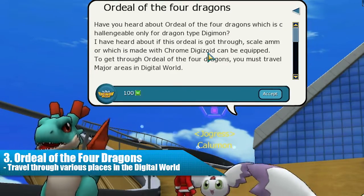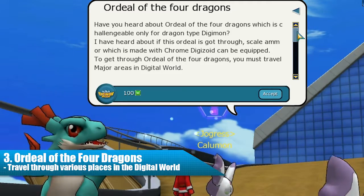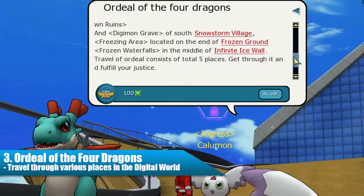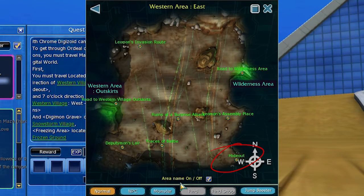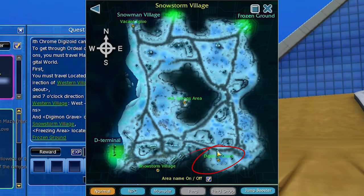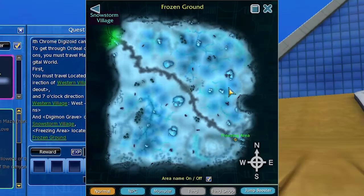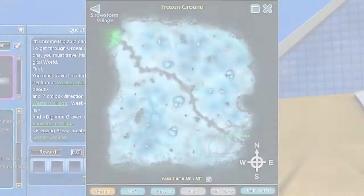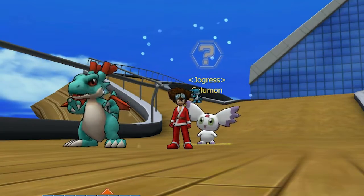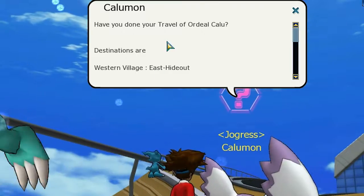The third quest is called Ordeal of the Four Dragons. Kalomon will say that if you want to pass through this challenge that only dragons can endure, you must travel through various places in the digital world. The first area is I Doubt in Western Village East. The second area is Unknown Ruins in Western Village West. The third area is Digimon Grave in Snowstorm Village. The fourth area is Freezing Area in Frozen Ground. And the fifth and final area is Frozen Waterfalls in Infinite Ice Wall. The only thing you must do is enter inside each one of these areas in the specific maps, and once you've done it, your quest is done. Talk with Kalomon again to finish your third quest.